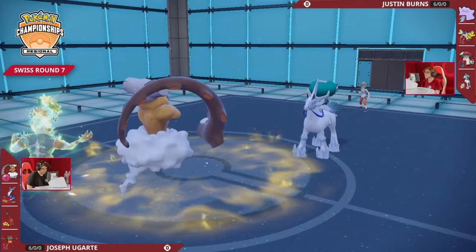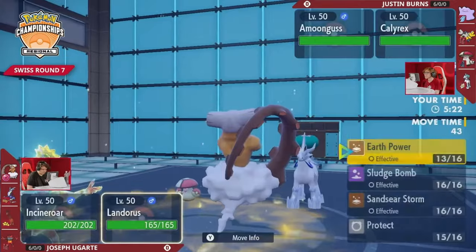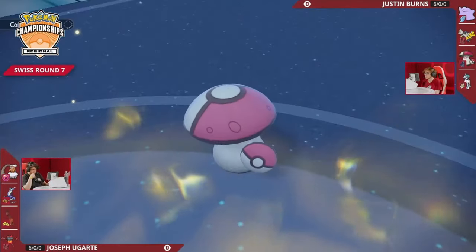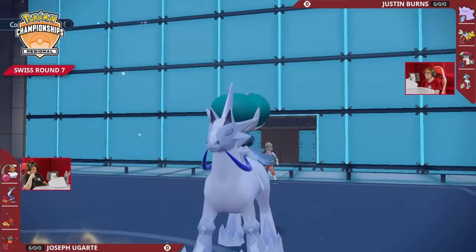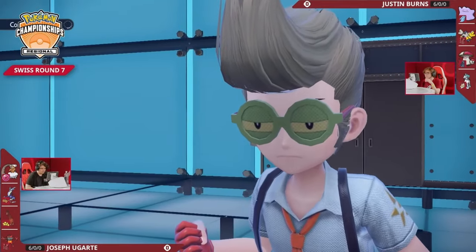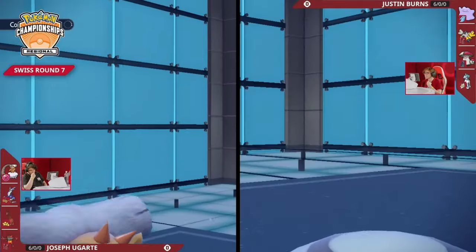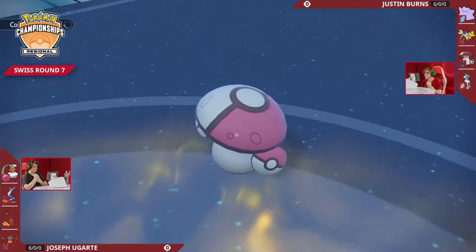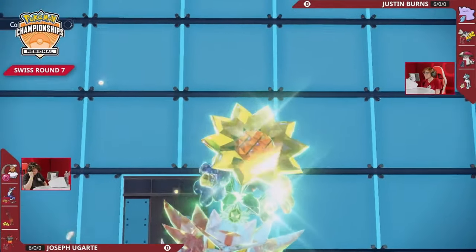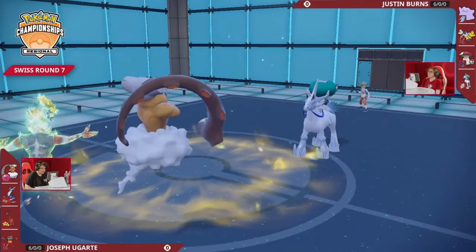Incineroar is going to use Flare Blitz, but into the Protect, so Amoongus will keep itself safe. Now, with the use of Terastalization, Joe has two Pokémon that don't appreciate taking Ice attacks. The question is, will Justin be able to get those Glacial Lances off and do that super effective damage? At least when facing off against Calyrex, it is a little bit slower and you do have access to a spread damage move, so redirection won't help. And now that you've used the Terastalization on Incineroar, the powder move from the mushroom isn't going to affect you either.